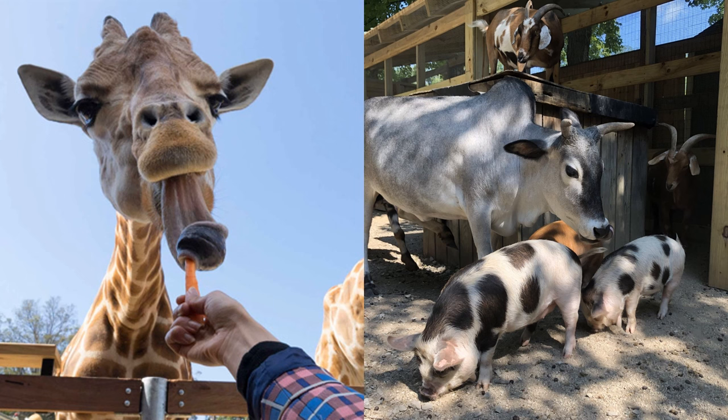Animal encounters and petting zoos would allow guests a hands-on experience and greater memories from their visit. Encounters could involve guests entering the habitat with safe animals, or guests at a barrier with an animal at a set encounter point using a barrier add-on. Different encounter types — bird, reptile, carnivore, herbivore and primate — would be available, with giraffe feedings being the most requested. A petting zoo would function with guests feeding domesticated animals like goats, sheep, cattle, ponies, pigs and chickens from barrier points, and these domestic animals could also play into a variety of different themes.